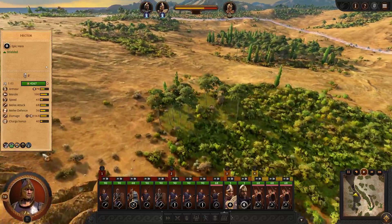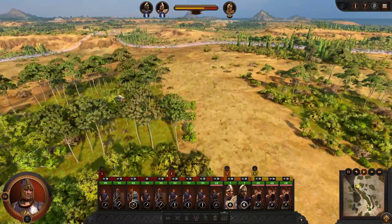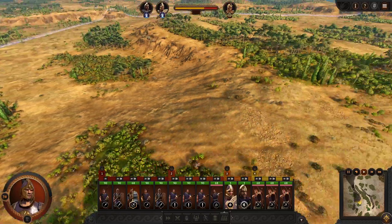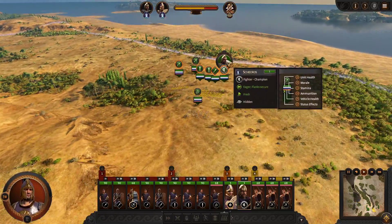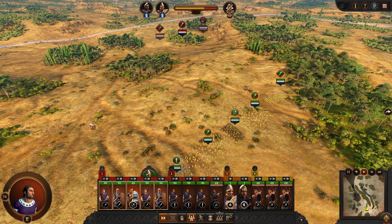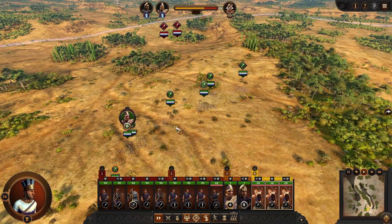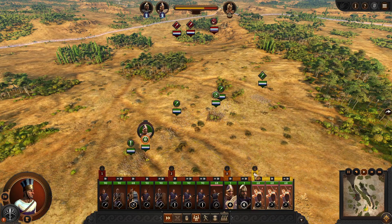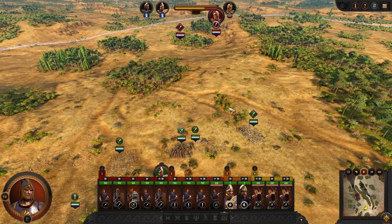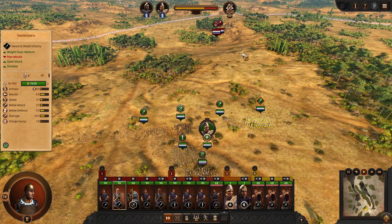I don't see any of the enemy yet. When they come into vision they'll generally show up on the map. I'm guessing they're probably over on this side since we don't see them. We just spotted one — a group of slingers, so we are headed in the right direction. We really want the rest of our army to get up here before we press too far. We're going to pull our flanking force over here into these woods.